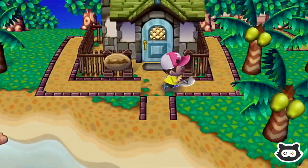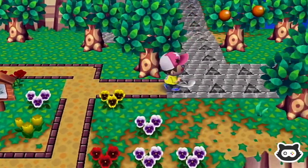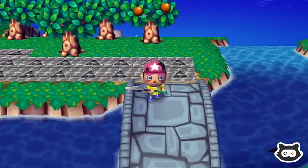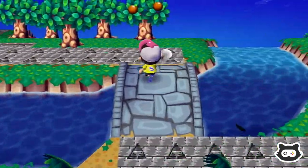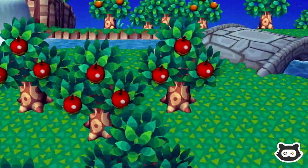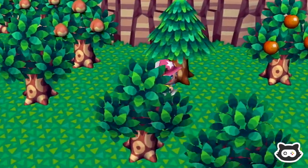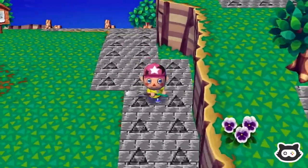Generally you only get one bug and one fish per acre, although the acres are pretty hard to distinguish in this game. Sometimes if they're both on the edge of their respective acres, they can be right next to each other, but generally they're going to be pretty far away. I'm not even convinced they would spawn near the beach. We're just walking, and if we keep it random we'll stand on the same tiles less, so we shouldn't do too much damage to the grass.